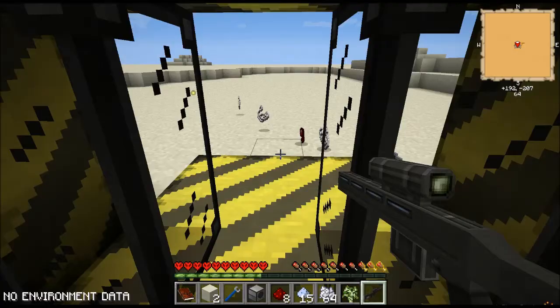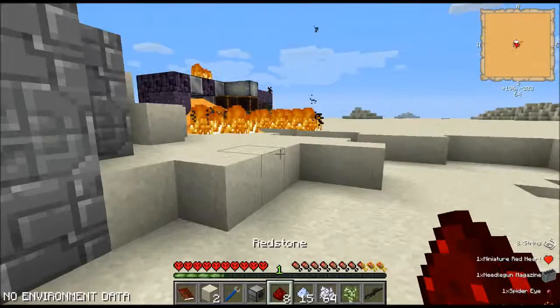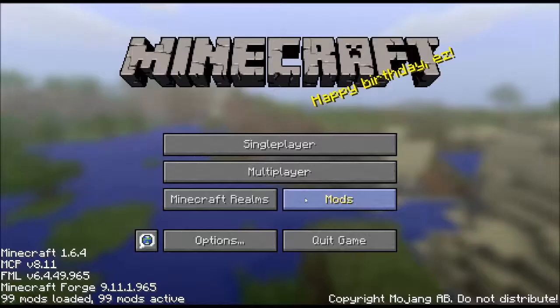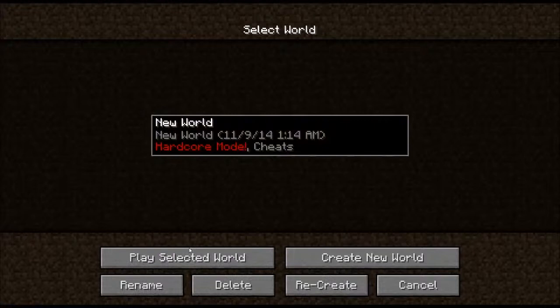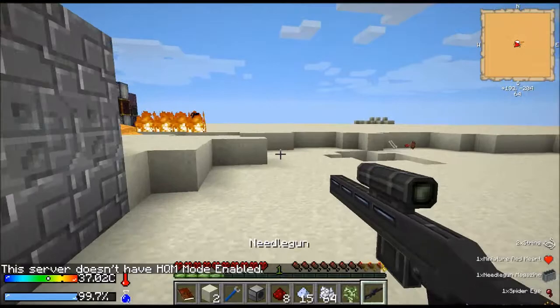How much ammo do we have? Let's do that too. Okay, give us a heart. One of the things that happens when you come out of the sync shell is you've got to re-log sometimes — you can see I don't have my data down there in the HUD. So no big deal — you just back out and come back in. And voila, now we've got our stuff back.